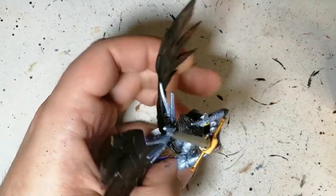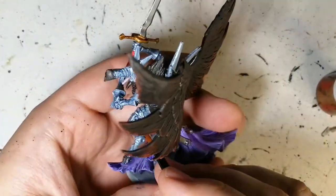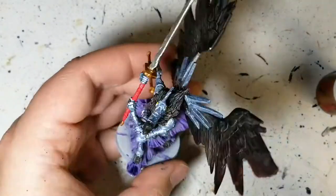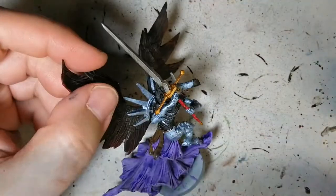I'm going to go around and do all the little dots on his armor with the gold as well, just to make them really pop on the table. You want this to be looking pretty nice — even if it's not parade ready, it's table ready. I also do a little dab in his eyes just to make them shine a bit more.